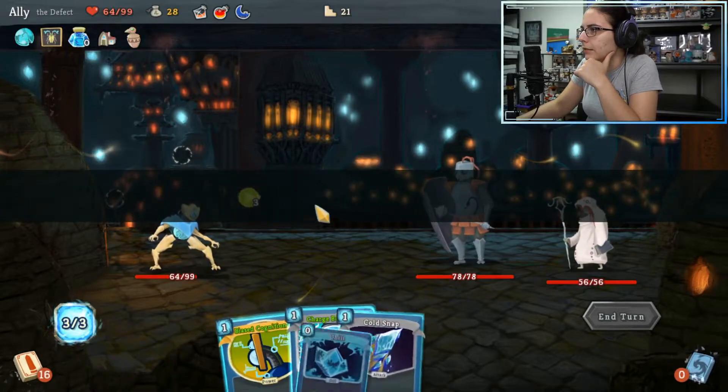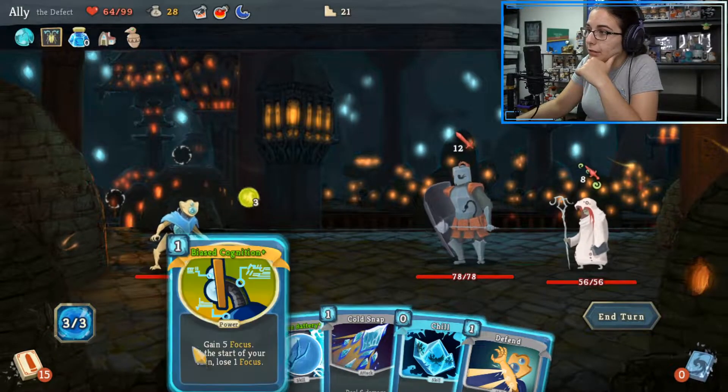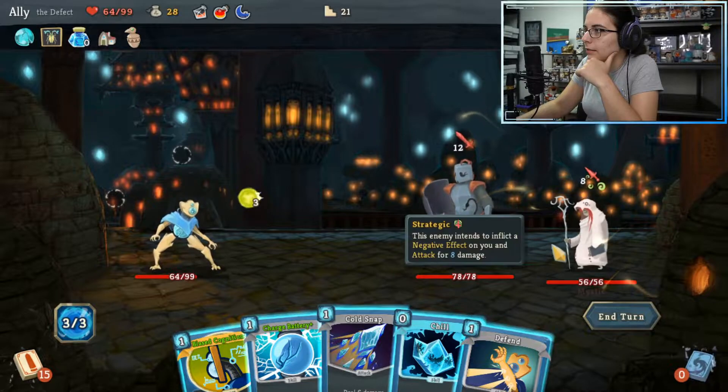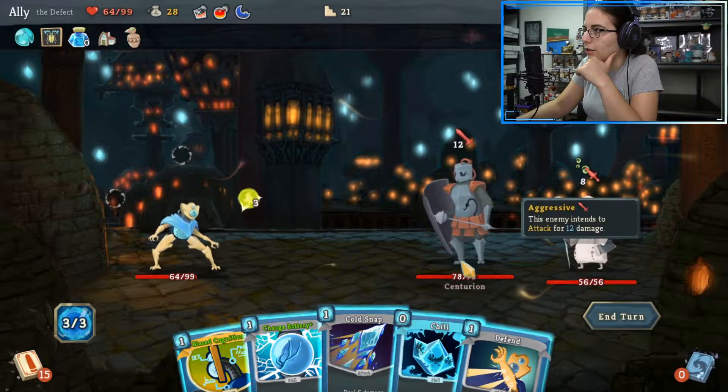Alright, we have these guys — she heals him and he attacks. Do we want to start off with a Bias Cognition? I'm not so sure about that here, just because you need to get rid of the mystic before you can really start going in on the centurion.